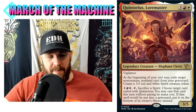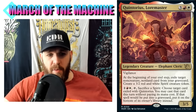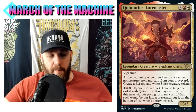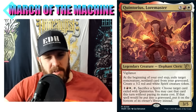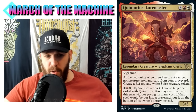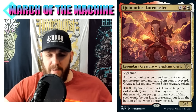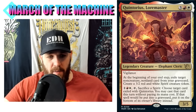Lastly today, a new Quintorius - digging into the Strixhaven commanders here. Quintorius Lore Master: three white and a red, Elephant Cleric, 3/5 with vigilance. At the beginning of your end step - that's good, we'll likely be able to use it as soon as we get our commander out - exile target non-creature, non-land card from your graveyard. Create a 3/2 red and white Spirit creature token. Then: pay one red and a white, tap, sacrifice a Spirit - choose a target card exiled with Quintorius.